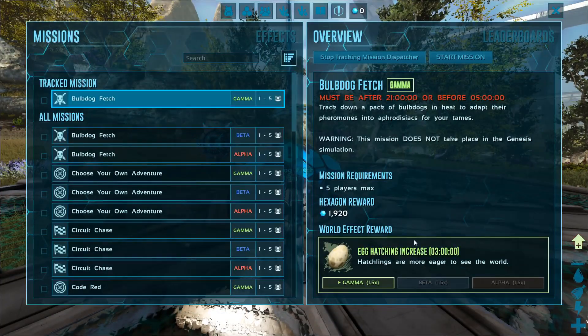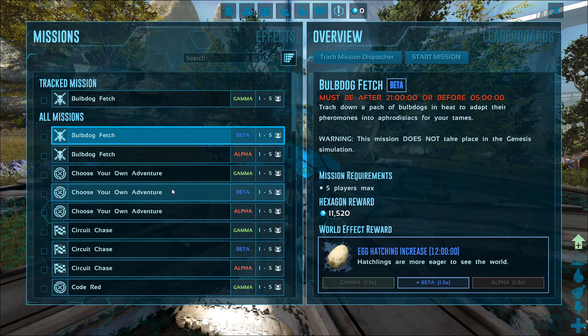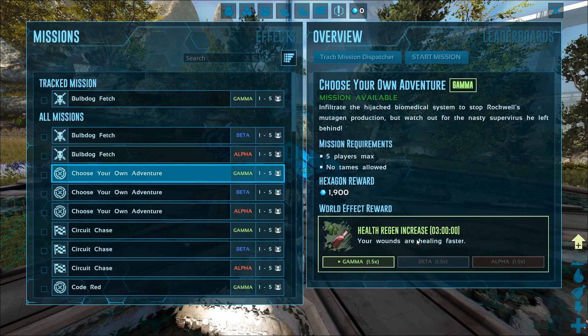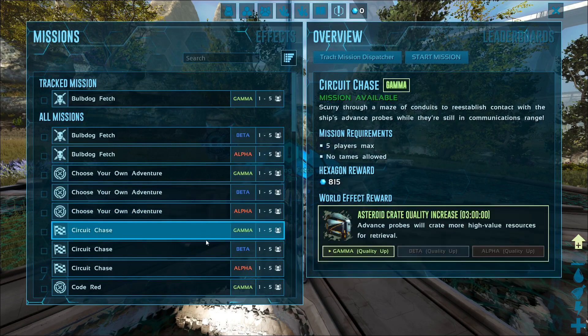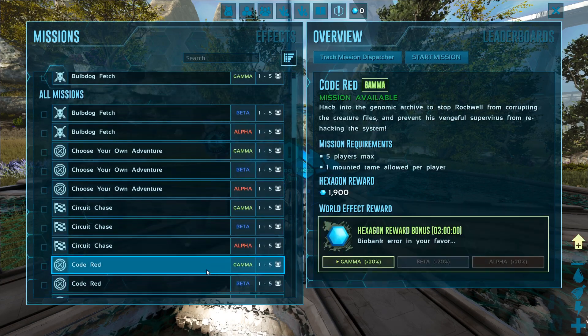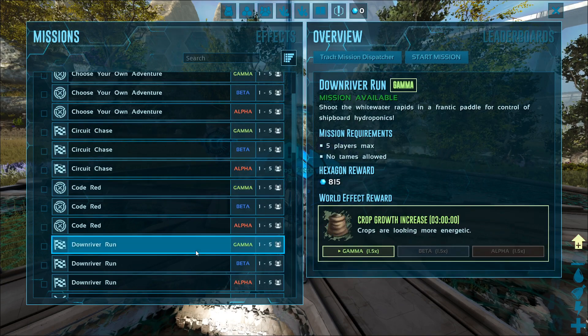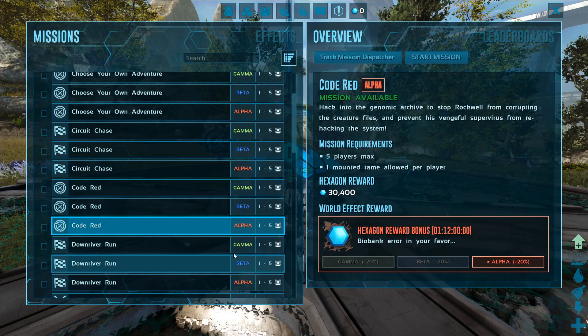You can see you'll get these different world effect rewards which will basically buff your character and give you different benefits depending on which mission you do. These last anywhere from three hours for gamma up to a day and a half for alpha. There's increased incubation speed, increased health regen, you can buff your supply drop rates — which is pretty crazy because they're already pretty strong on Genesis 2 — and you can get bonus hexagons. I do wonder whether these stack or whether it's just like plus 60% for alpha.